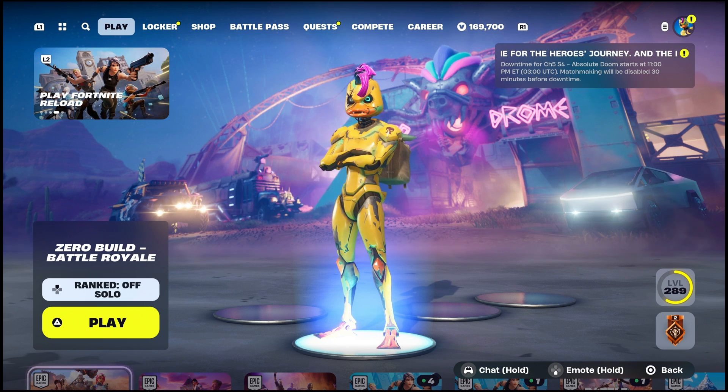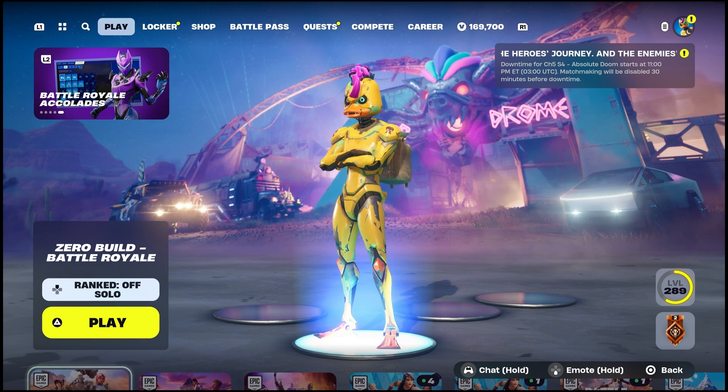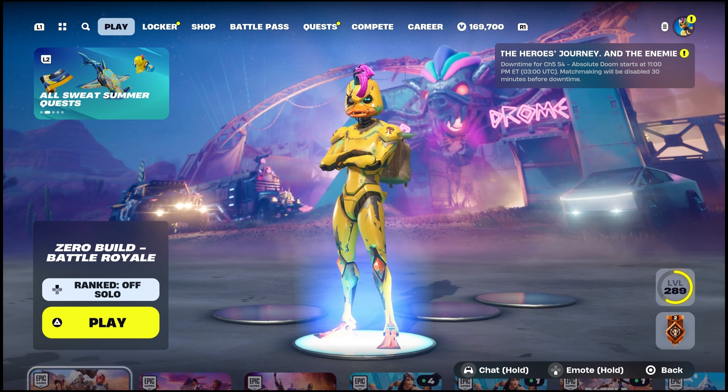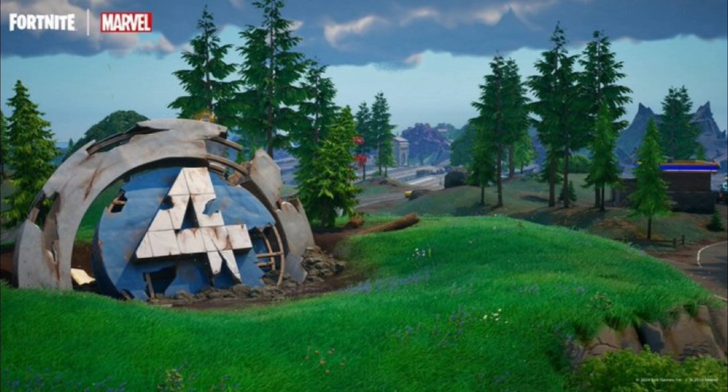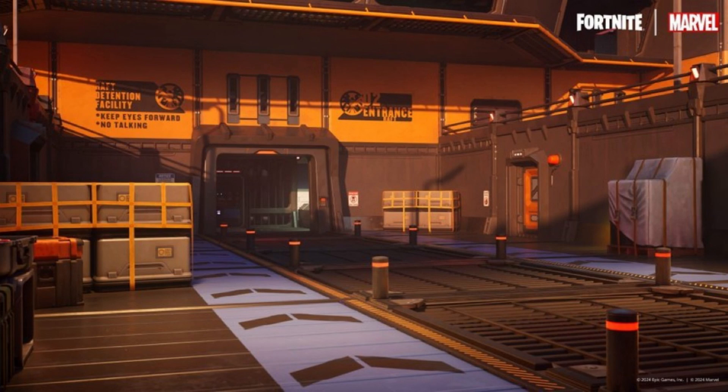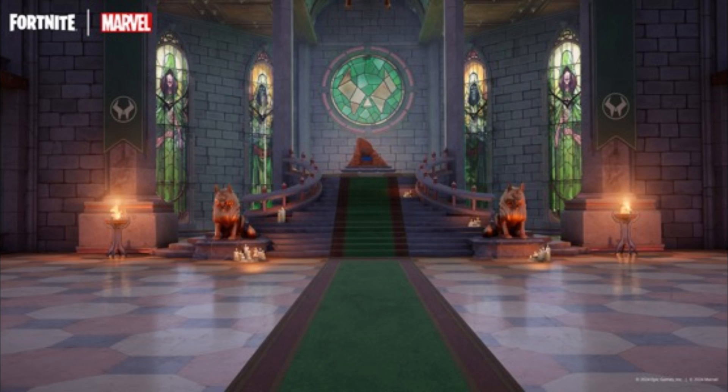We also have about five teasers here, so I'm going to go over them. I want to point this out because this is literally confirming that we're getting the Fantastic Four — you guys can see it says 'Fantastic Four' right there, so it's probably a Fantastic Four building or station. I wonder if the Baxter Building is going to be there — that's the Fantastic Four headquarters. There's also another location here: it says 'Raft Detention Facility — keep eyes forward and no talking,' so I believe that is a prison cell.